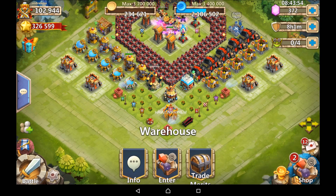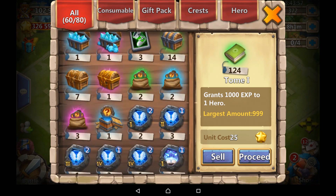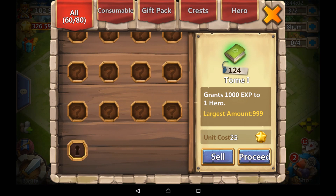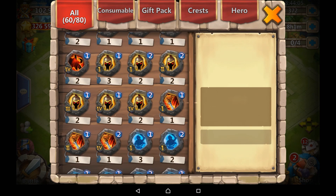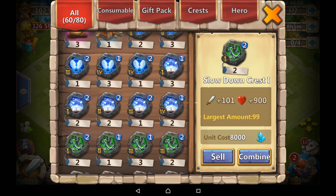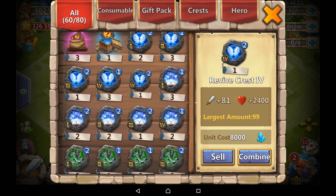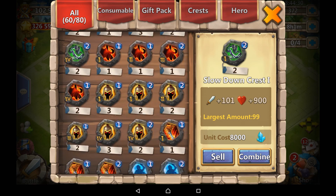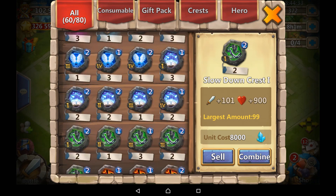Crest management: when you get a lot of crests, you're going to fill up that warehouse pretty quickly. As you can see, I've got quite a few there and I've bought a lot of additional slots, so it doesn't really affect me much. But you'll be filling up those slots fairly quickly. To manage this, all you need to do is have a bunch of spare heroes that you can just put crests on to save space in the warehouse, and then put them back when you have space.